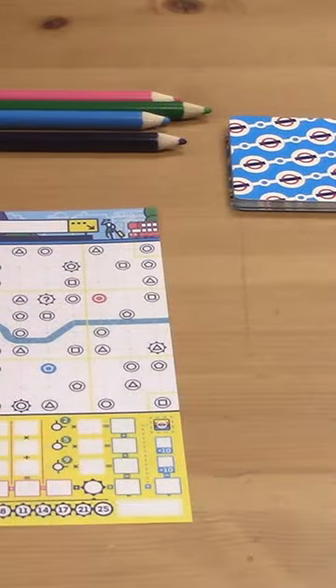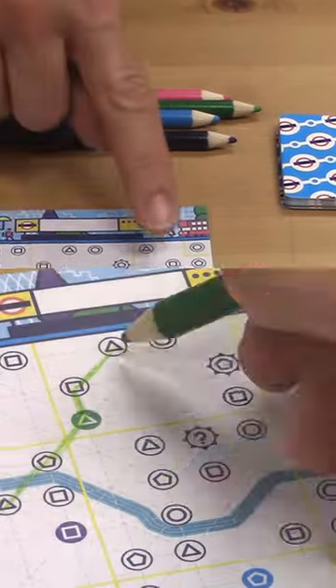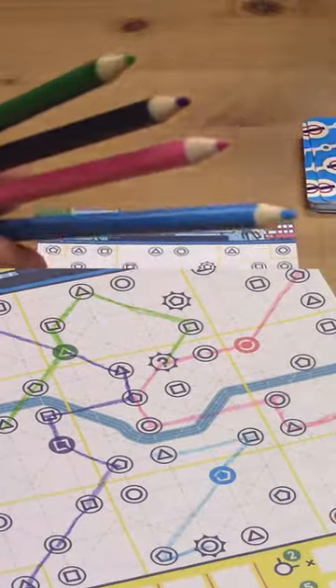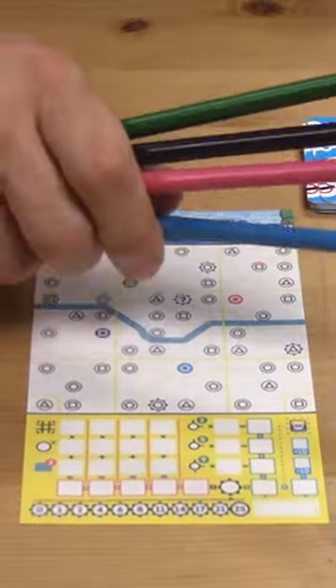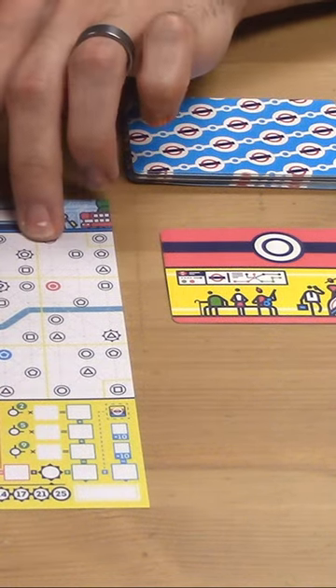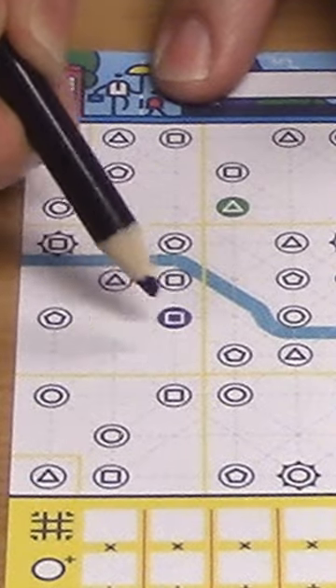Welcome to Next Station London, a cool little game where we're going to be able to draw our own networks of underground subway lines in the city of London. You're actually going to get to use all four of the pencils over the course of the game. I've got the purple pencil and I see a circle drawn, which means that I'm going to start at my departure station with the purple border.